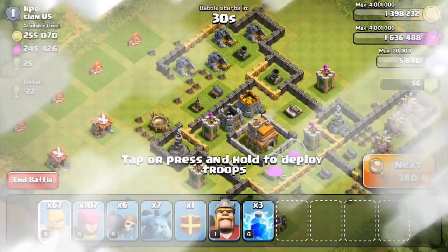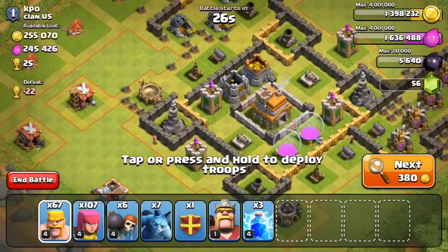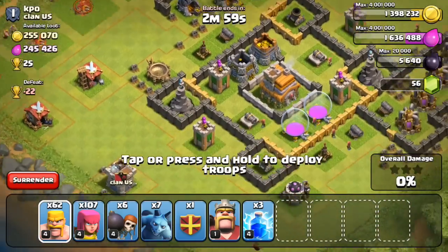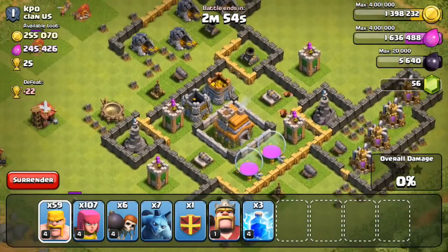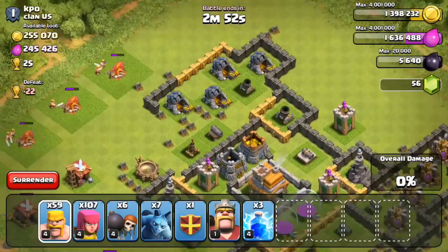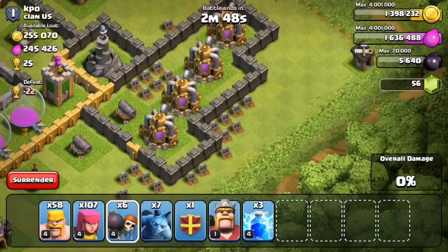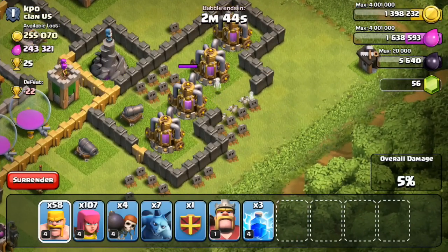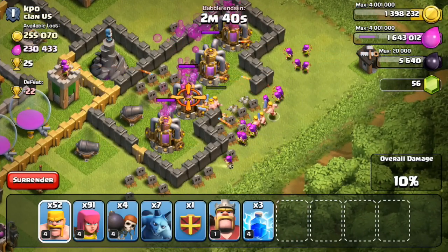After searching for 20 minutes, it was definitely nice to find that one. Let's look at this next base — 500,000 resources available, looking really good. I think it's a pretty good mix between the mines, pumps, and storages, so I'm going to have to make my way into the center of this base. I'm definitely going to take care of the mines and pumps first because I think most of the stuff is inside of them. For these elixir collectors, I'm just going to drop some wall breakers followed up by my barbarians and archers. I do have some minions as well if I want to drop those guys.